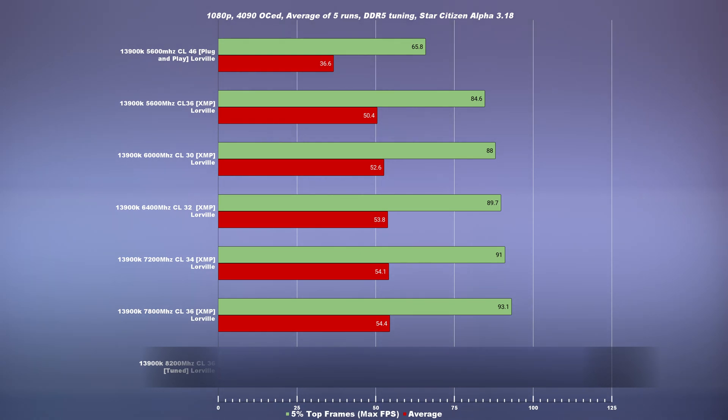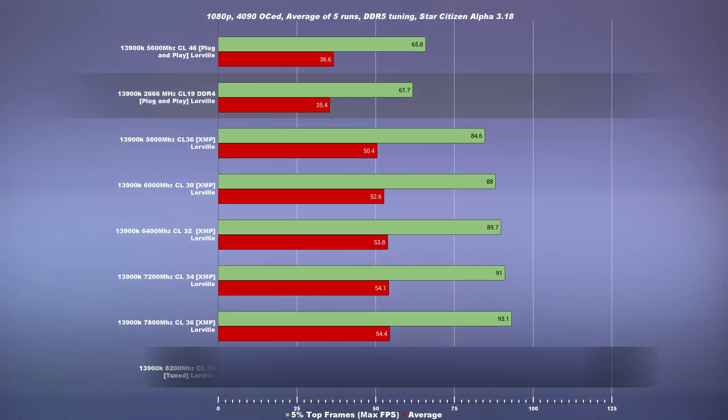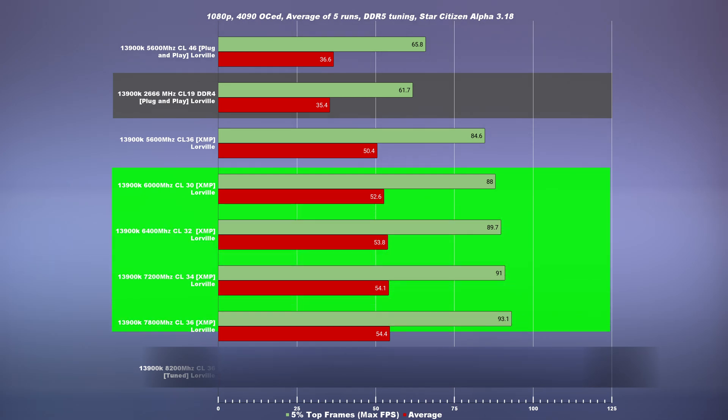With plug-and-play settings, we're getting 36.6 on the 1% low and 65.8 on the average. Overlaying the plug-and-play settings of DDR4, we can see that the performance is virtually the same at 2666 MHz CL19. By enabling XMP on the same frequency and reducing the CL to 36, we're seeing a massive jump from 65 average to 84 average, because the latency has been significantly decreased. Going from 6000 MHz, we see a decent improvement, but moving from 6000 all the way to 7800, we are seeing a marginal increase in performance.